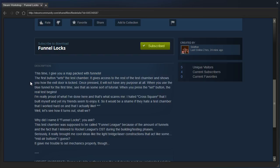The first button sets the test chamber. It gives access to the rest of the test chamber and shows you how the exit door is locked. Once pressed, it will not have any purpose at all. When you use the blue funnel for the first time, see that as some sort of tutorial. When you press the set button, the real test begins.